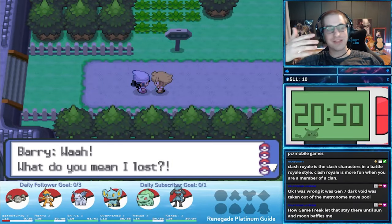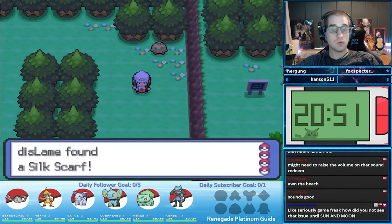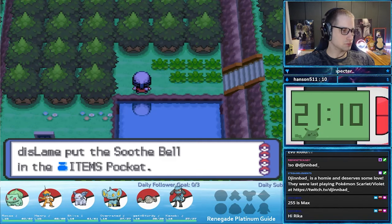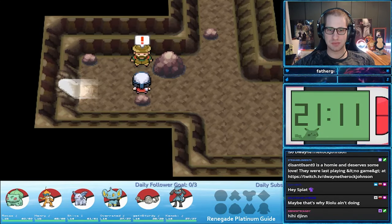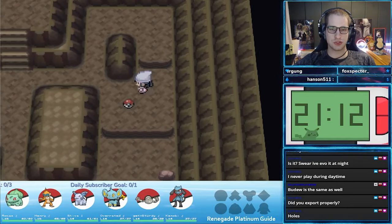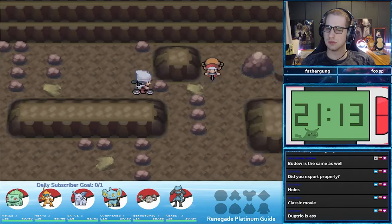With Barry defeated, it's time to head to Oreburgh City, but there are a few things to grab along the way. The Silk Scarf, Endure TM, and Soothe Bell are all on Route 204, the same route we fought Barry. Next in Oreburgh Gate, the hiker will greet you and give you an HM. Oreburgh Gate's bottom floor contains the Flash and Brick Break TMs — you'll have to use the bike to navigate the bottom floor.